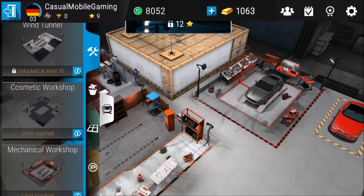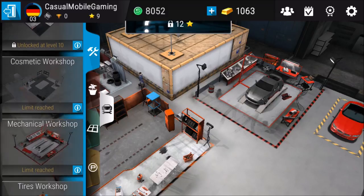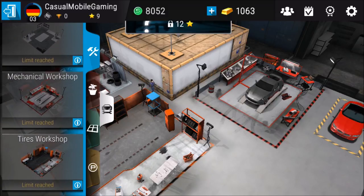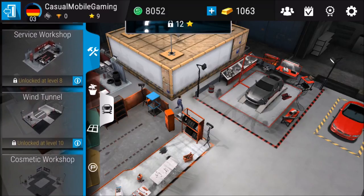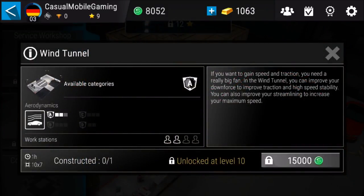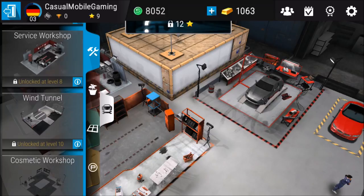We can unlock all of that. A wind tunnel, a cosmetic workshop, a mechanical workshop, tires workshop. Limit reached. Unlock at level 10: a wind tunnel. What does it do? If you want to gain speed and traction you need a really big fan. In the wind tunnel you can improve your downforce to improve traction and high speed ability. Nice. Very cool.